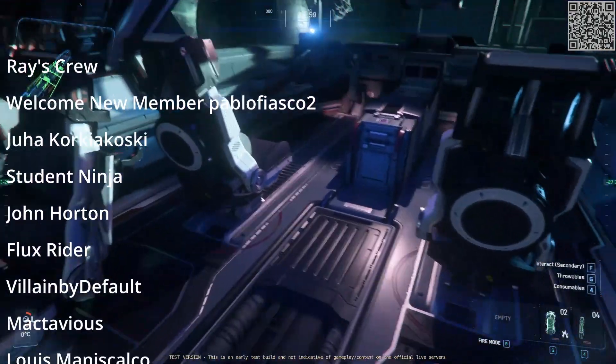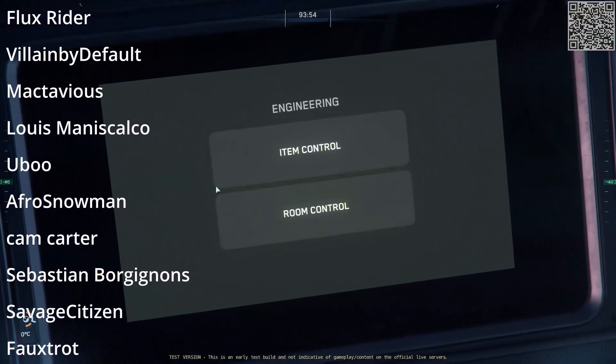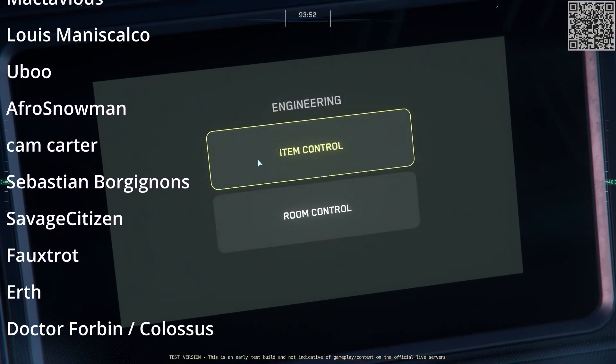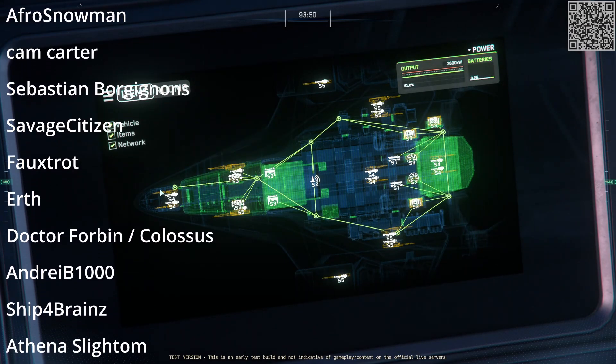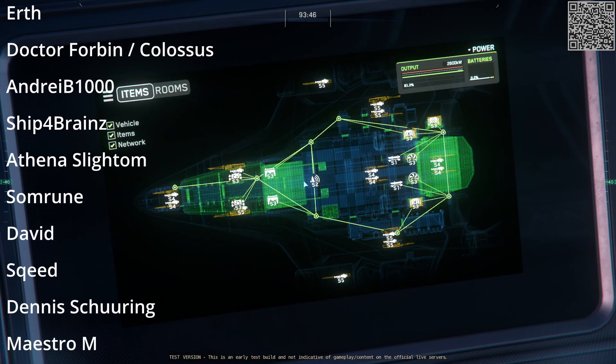To start with, the engineering console itself is on the starboard side of the ship behind the co-pilot and across from the remote turret seat. You can see how the rooms are connected and you can turn on and off various pieces of equipment, but it's not fully functioning quite just yet.